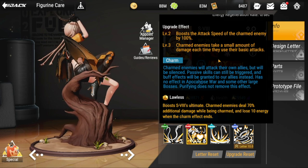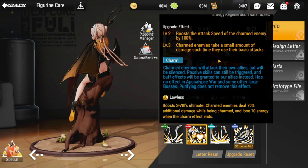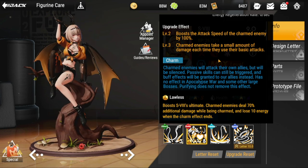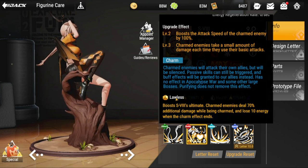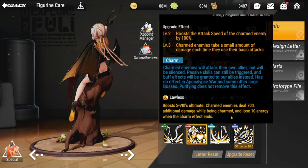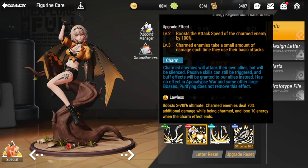Your best targets for charm are figures that don't rely so much on their ultimate and have good damage in their basic attack. Her adornment boost has charm enemies deal 70 additional damage while being charmed, and they lose 10 energy when the charm effect ends — that's a good adornment for her.